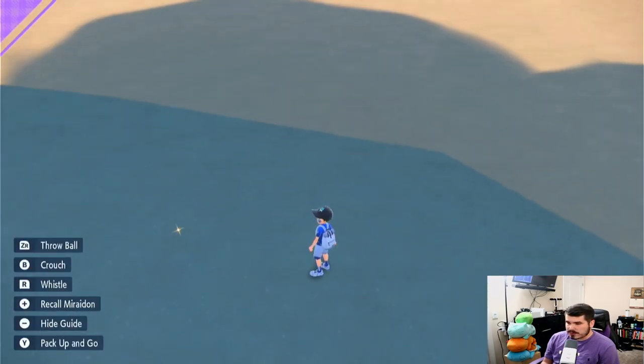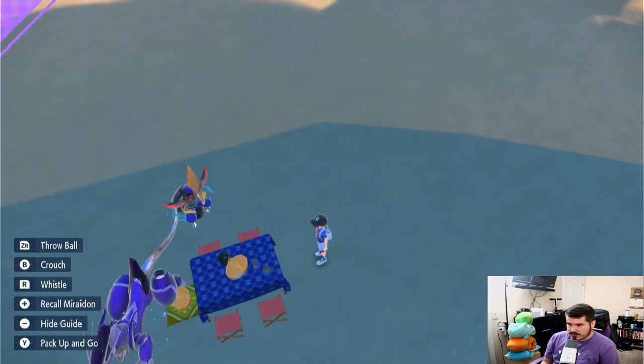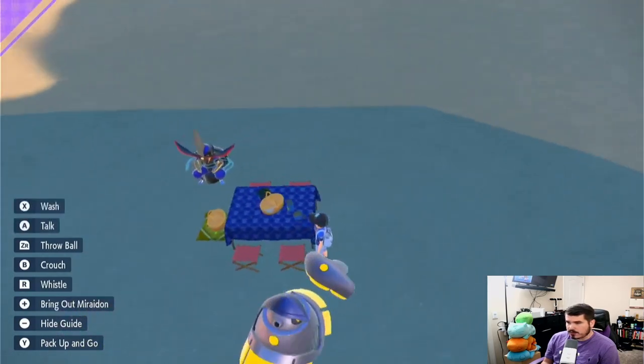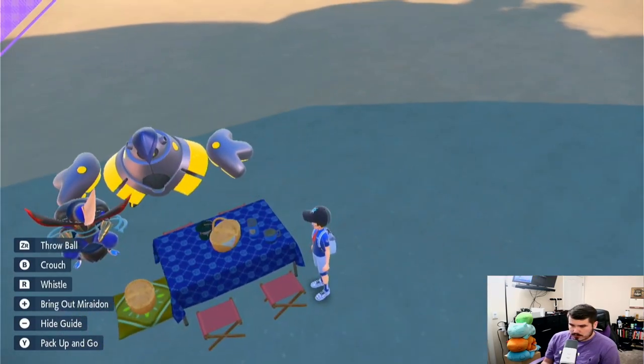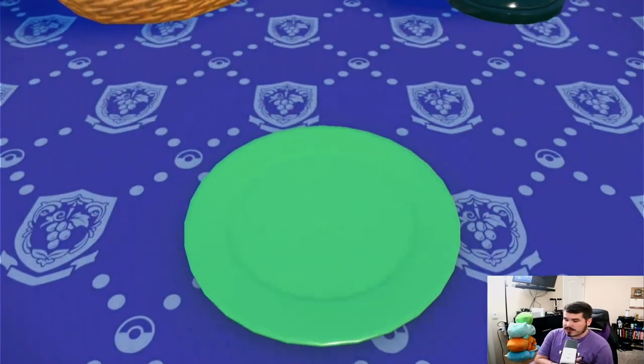The goal is to get that item right underneath the basket, which I think we did. Let's make sure real quick — you should see that little sparkle right underneath that little basket. So what you're going to do now is make a sandwich.